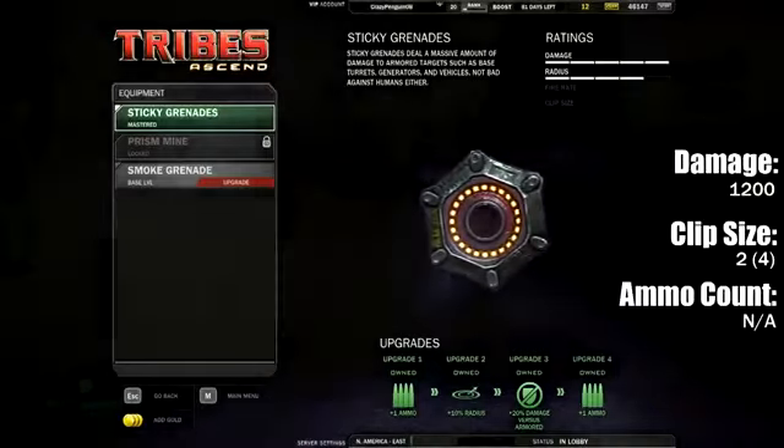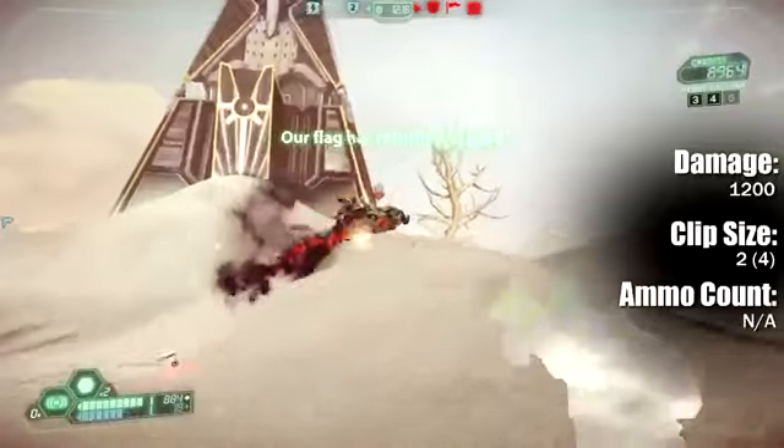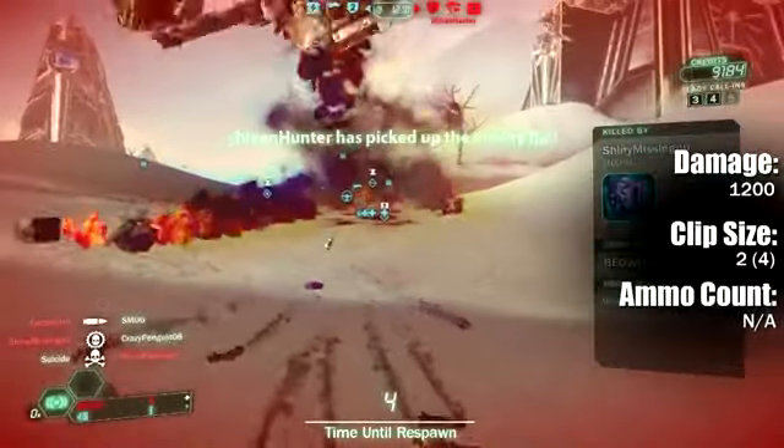The first equipment is the sticky grenades, and you'll see a lot of infiltrators running around with these. They're great for taking out radars, turrets, generators, anything with armor, base assets, etc. They're really great because when you're in stealth, they can be a great source of burst damage.